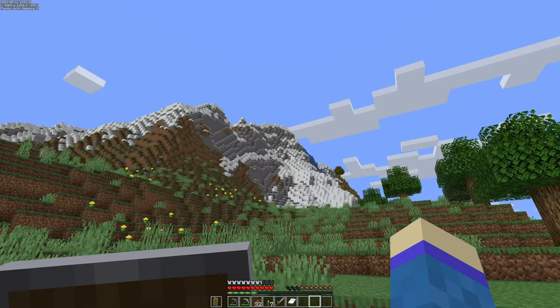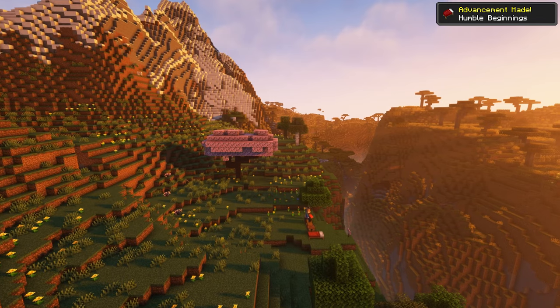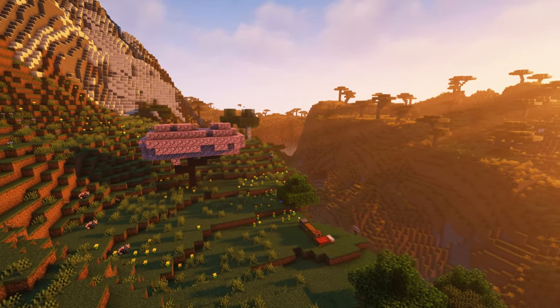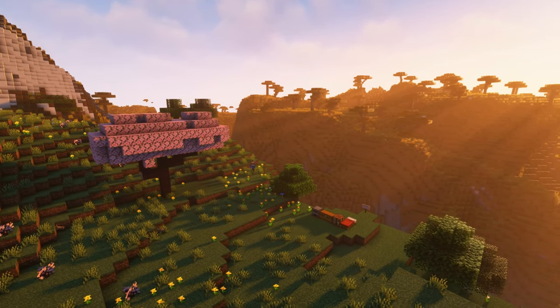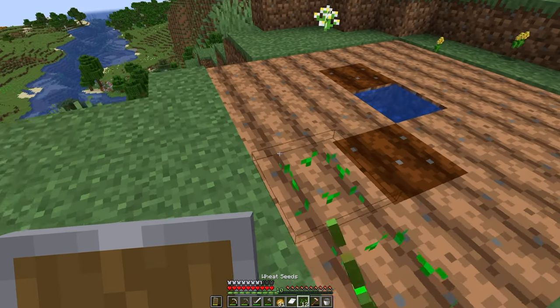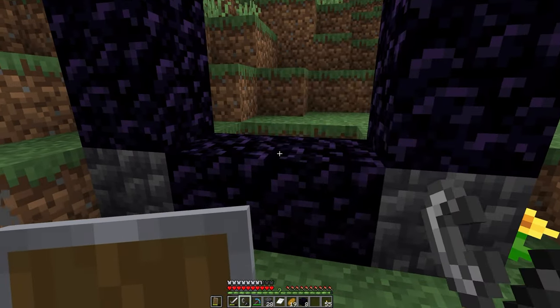Rather ironically, after exploring thousands of blocks in the distance in this new world, I ended up deciding to set up my new base only a short distance away from spawn. I found this incredible looking gorge with the mountains right behind it — if this isn't an inspiring location to build at, I really don't know what is. With my base location now decided, I quickly started getting together some basic infrastructure, all set up ready for our first build.